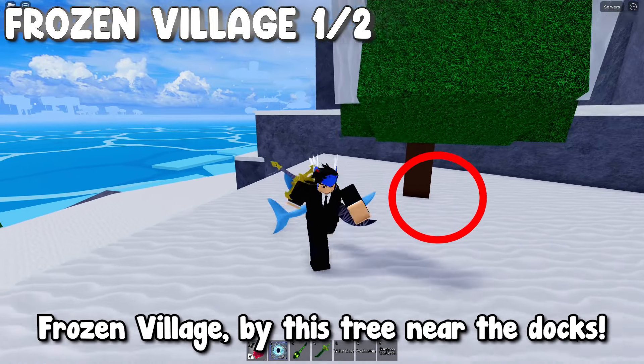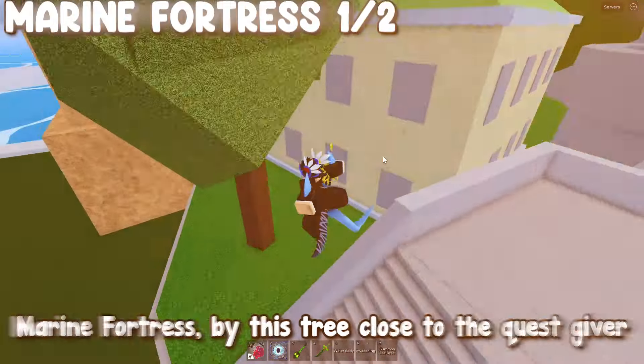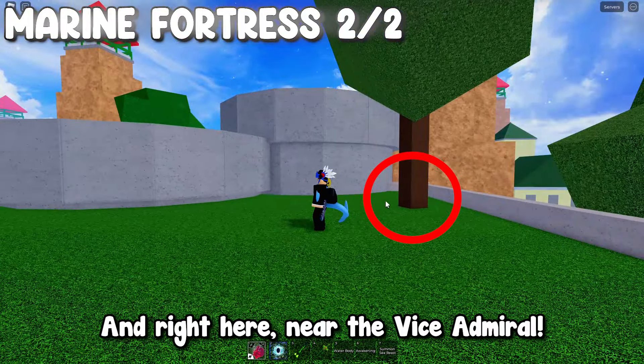Frozen Village: by this tree near the docks, and also by this tree behind this snow bandit. Marine Fortress: by this tree close to the quest giver, and right here near the vice admiral.